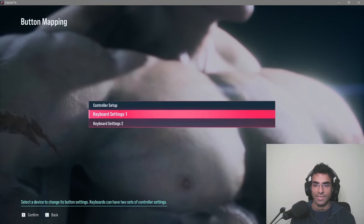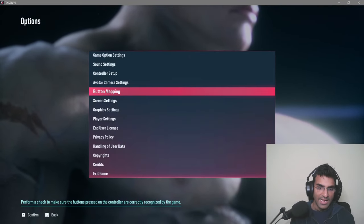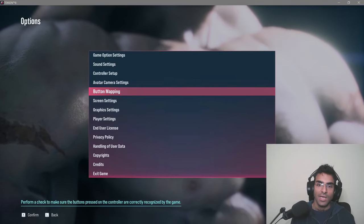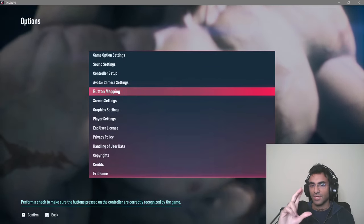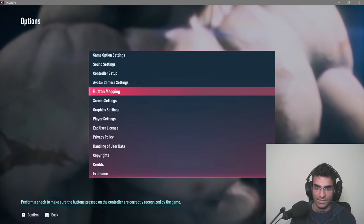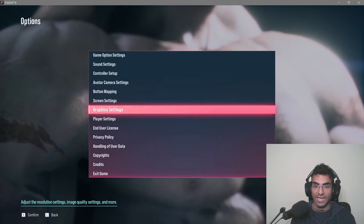There's no swap keys system in Tekken 8. If I had the resources and time — pretending I was working on Tekken 8 — what I would do is have a system where you could swap keys, so keyboard settings two keys would become keyboard settings one keys if the player, after a warning pop-up, confirms they want that.